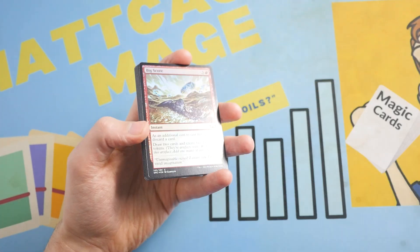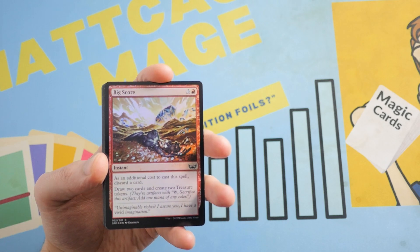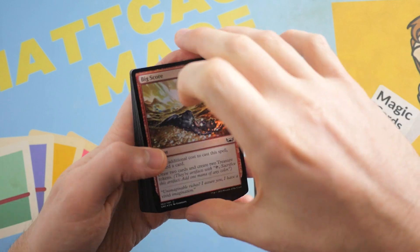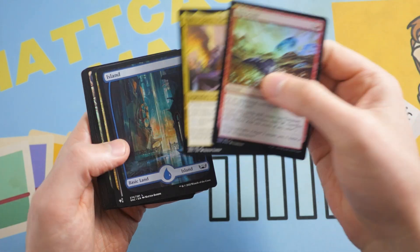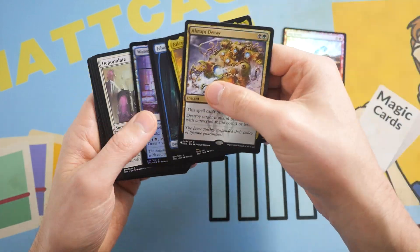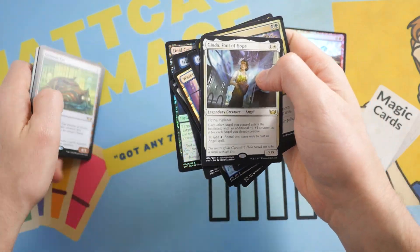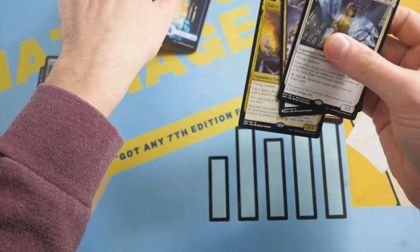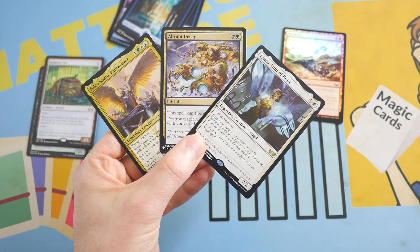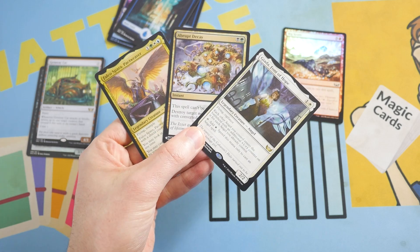I don't even have to edit the video to know which won — the set packs, and it wasn't close. Falco Sparra, Abrupt Decay, and Giada all came out of the set packs. Pretty nice. Let me know what you think of these videos down in the comments — I'll keep making them, and I'll see you in the next video.